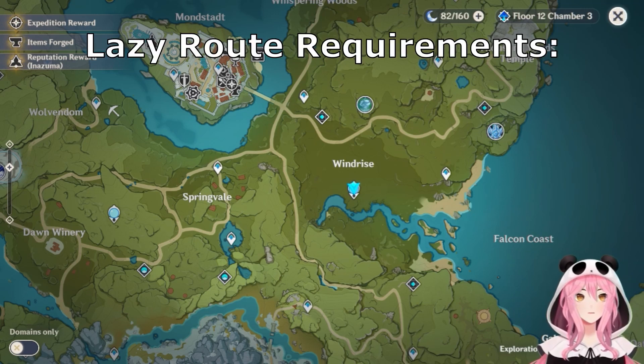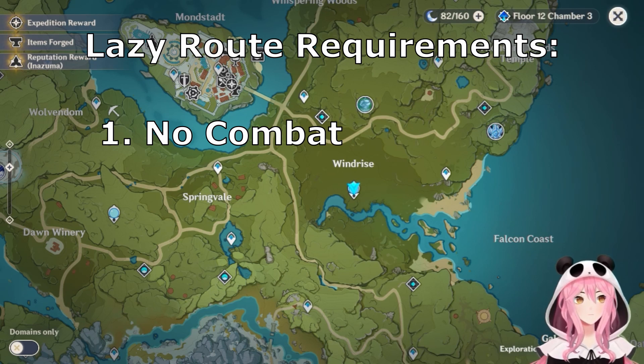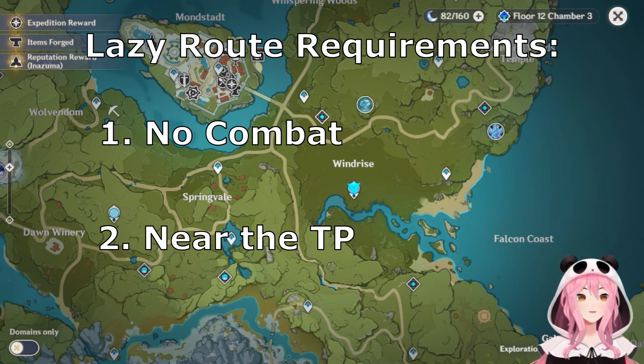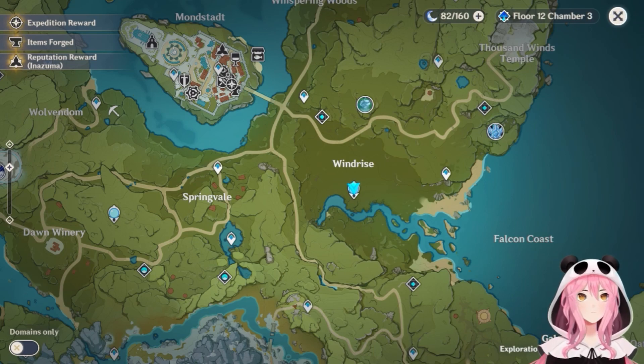The second thing about this lazy farming guide is that the crystal flies are usually within walking distance of a teleport point. I want to do this with as minimal effort as possible.